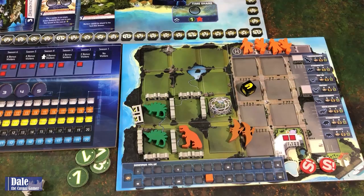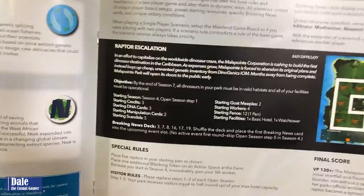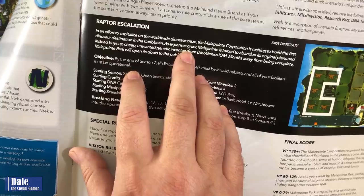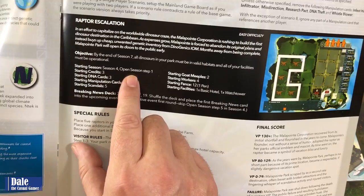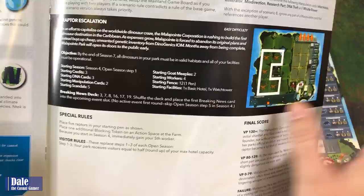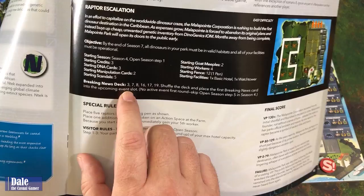Now we'll set up for one of the ten solo scenarios - Raptor Escalation. We start the game mid-game in season four. Our objective: by end of season seven, all dinosaurs must be in a valid habitat and all facilities operational. We start with three credits, three DNA cards, two manipulation cards, five scandals, two goats, four workers, twelve fences, a basic hotel, and a watchtower. For breaking news, we use specific cards 3, 7, 8, 16, 17, and 19, shuffled together.